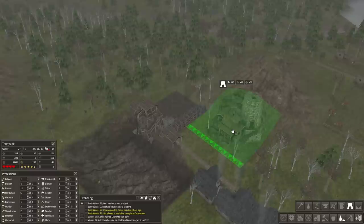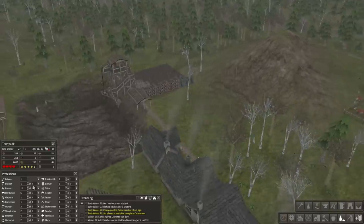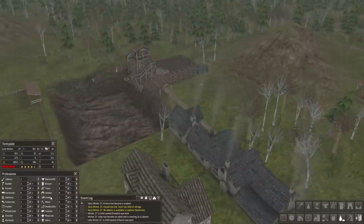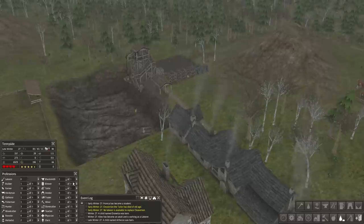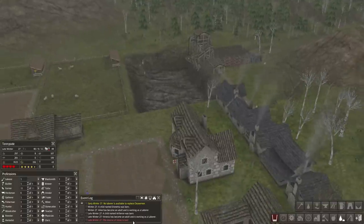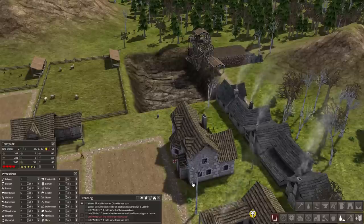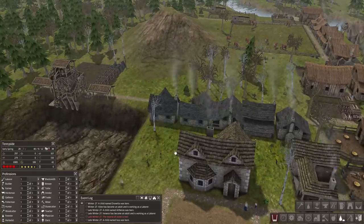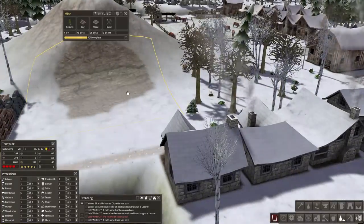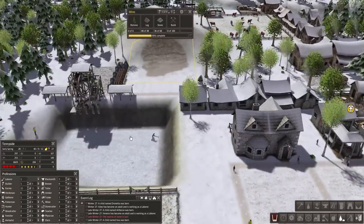We only have one builder right now. We need to replace our tailor because we didn't have a laborer in there in time — we've got to make sure we always have clothing. We have another student that just became an adult; they're set up as a laborer so that if anybody passes away we can cover the spot. We have all the logs and the stone will be there shortly from the quarry.